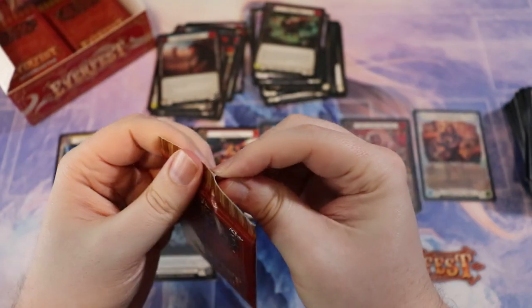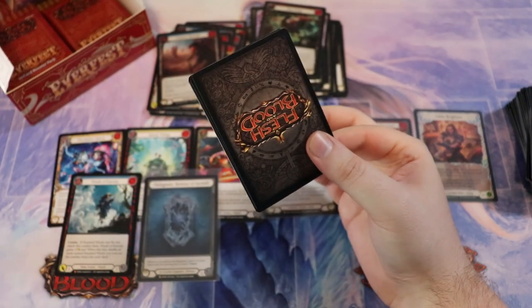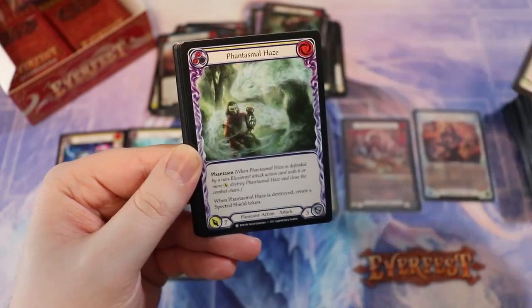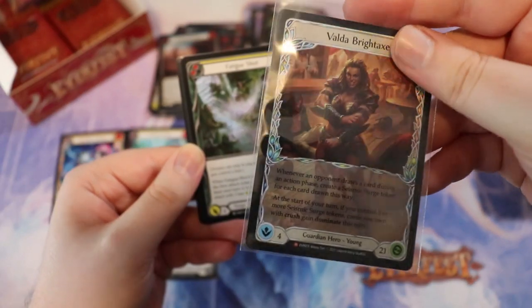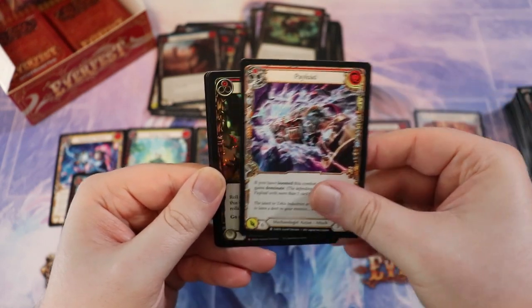One more to go. I don't really need another Skull Cap — I'll take it, but my goal is to pull the fabled. I know everyone wants it, but I want it to play it. I'm going to shuffle it up and play it in my Valda deck. That's why I need it.